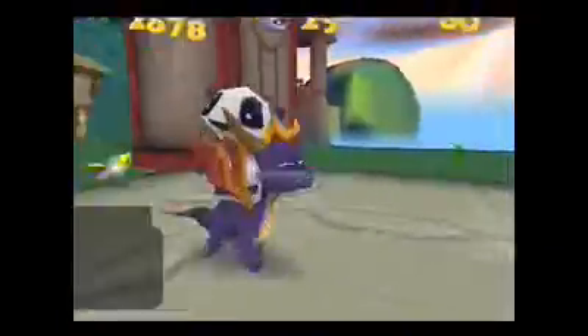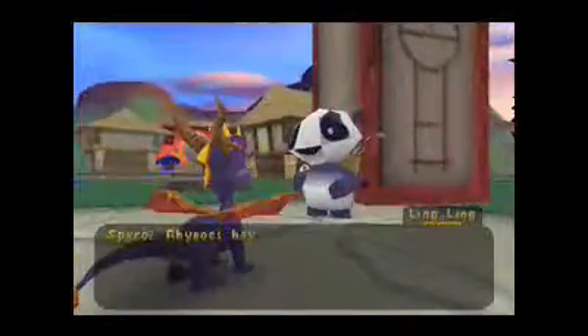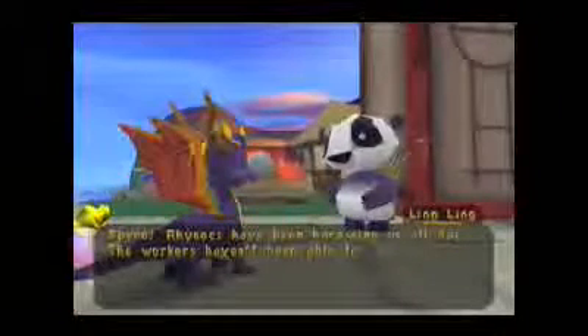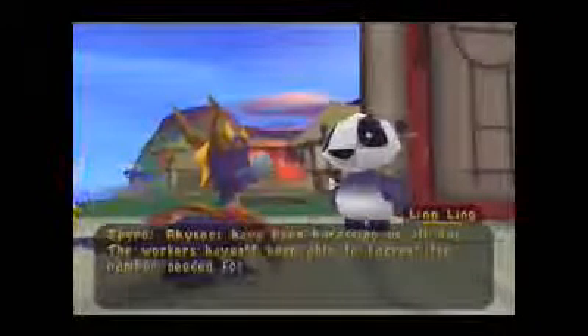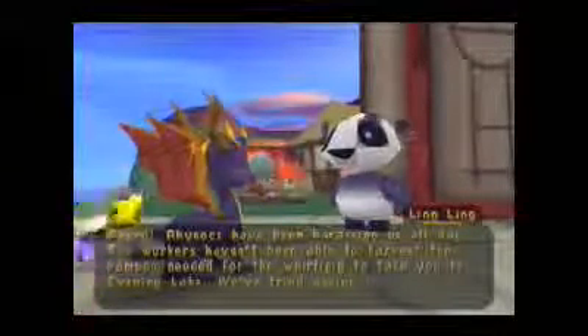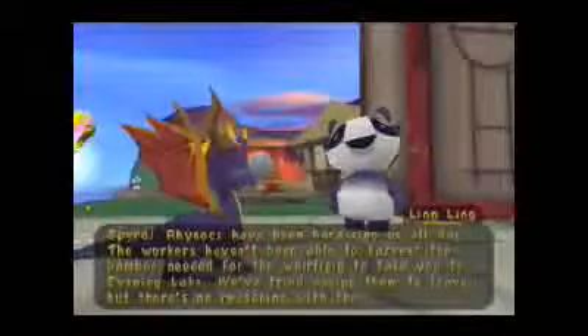We're up to level 12 already. Spyro! Rhinox have been harassing us all day! The workers haven't been able to harvest the bamboo needed for the Whirligig to take you to Evening Lake. We've tried asking them to leave, but there's no reasoning with them. What you have to do is kill all the enemies and kill all the panda bears.